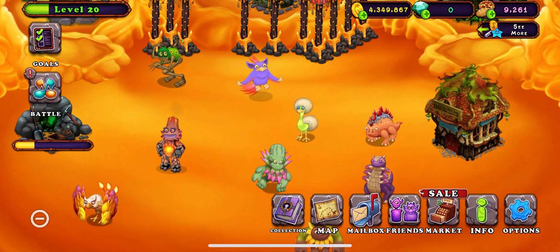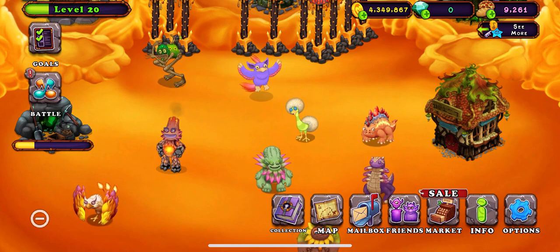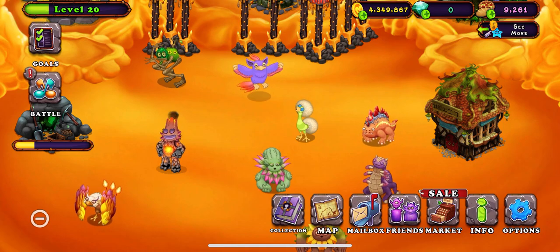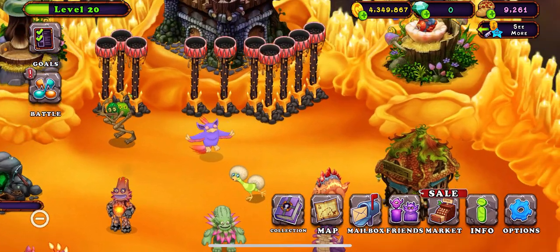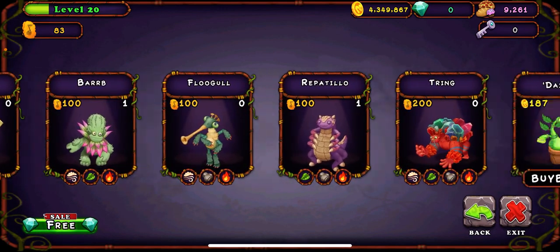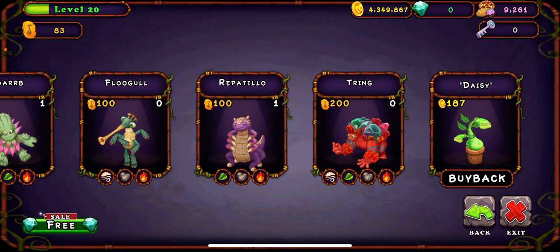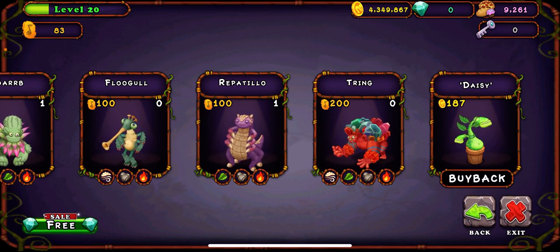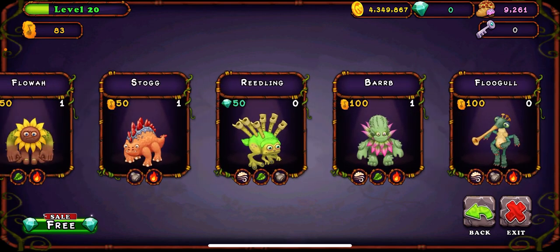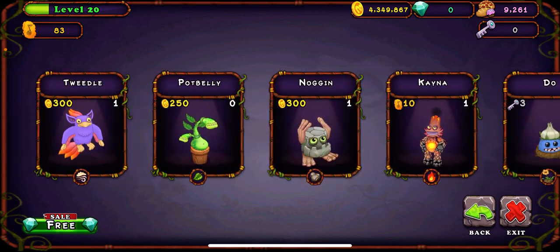Hello guys, welcome back to another video! Today I'm going to be hatching Tring, which is the four-element monster for the Fire Haven island. I'm very excited to hatch him, and after that I only need a Flugel and a Readling and then that'll be it.